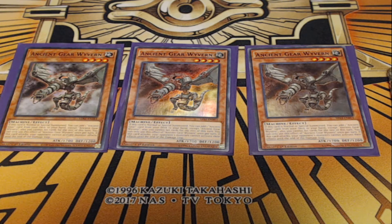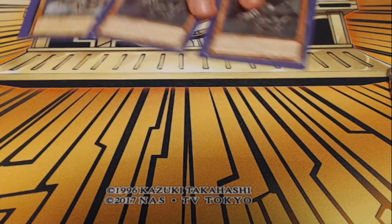1700 attack is pretty solid. And if this card attacks, your opponent cannot activate monster effects until the end of the damage step. Just keep in mind that when you use Wyvern's search effect, you cannot set cards for the rest of that turn, so set any back row you have in hand before using Wyvern's effect. Mostly we're looking to turn off effects with Skill Drain, but if effects aren't off yet, that attack restriction is pretty good.